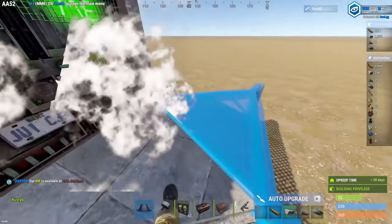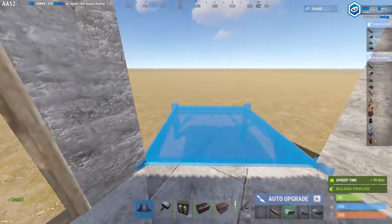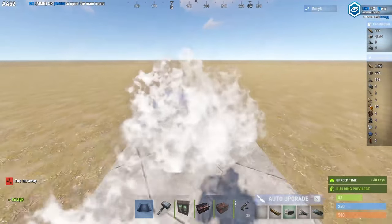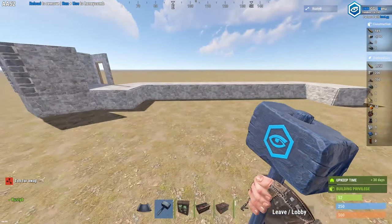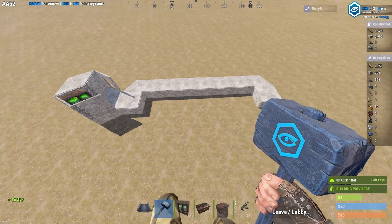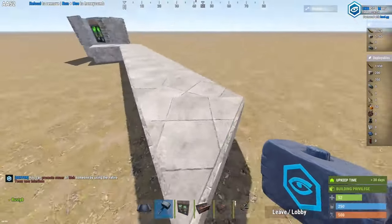Moving on to finishing the bottom floor and adding in the bunker. You build triangle foundations in a circle, build a square up off the second to last triangle foundation, add another triangle onto the square and now build 14 more triangles out. Before you start deleting the triangles make sure it is 15 out and it looks like this. Once you've added the square onto the end, delete all of the triangles, the square next to the base and the middle triangle foundation.